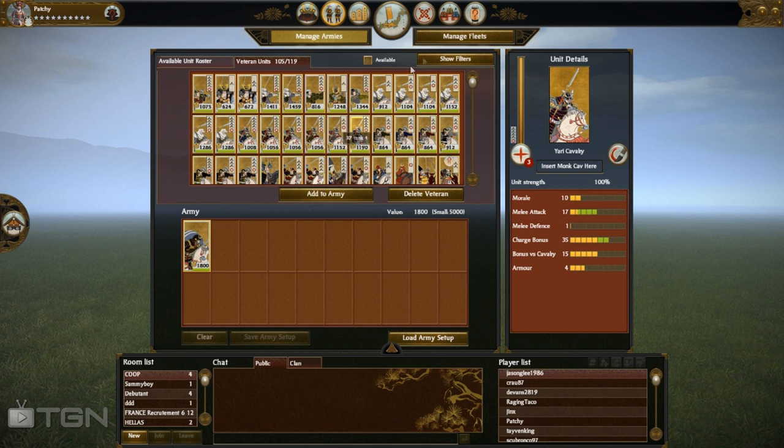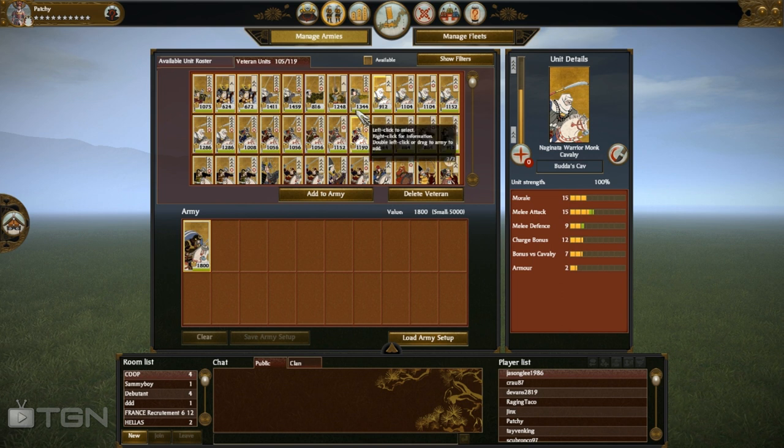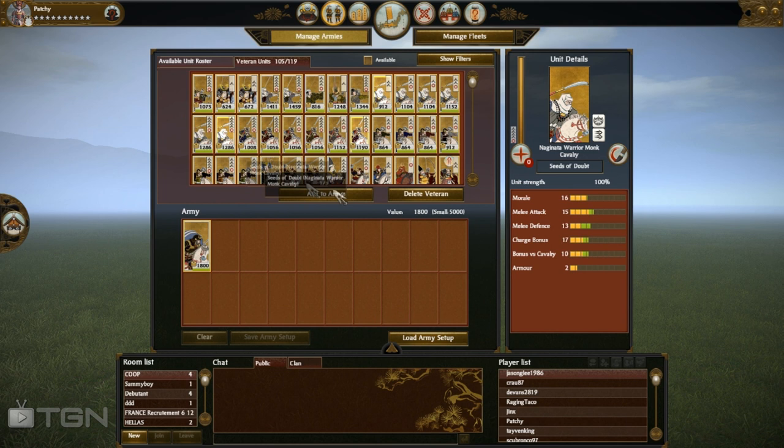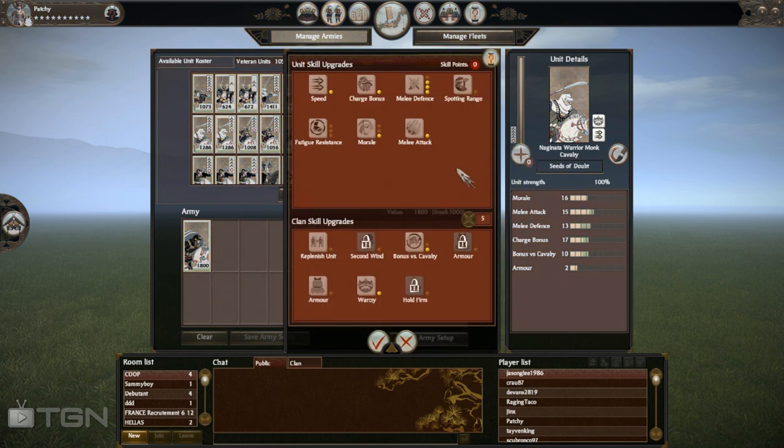They range in price from 912 to 1286. Whenever I have a lower rank one, I mainly just focus on attack and defense. I'll pass it down the line — so if you were going to have Monk Cav, how many chevrons would you put on it? My lowest one has just one attack and one defense at 912 — not really worth much. My highest one has Warcry, three melee defense, morale, melee attack, a bonus versus Cav, and even a speed upgrade. I'll throw the discussion to you all.